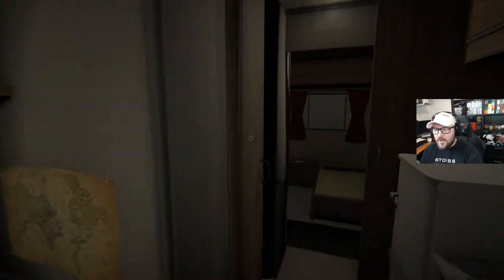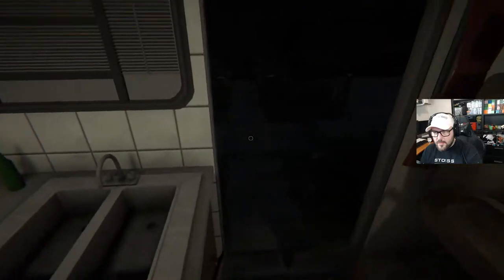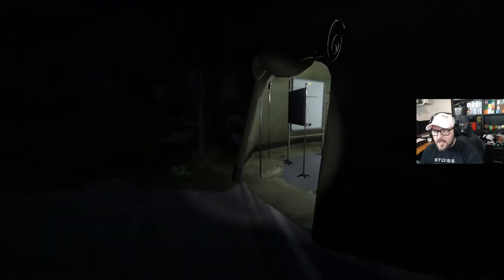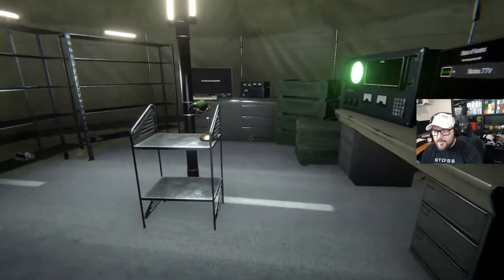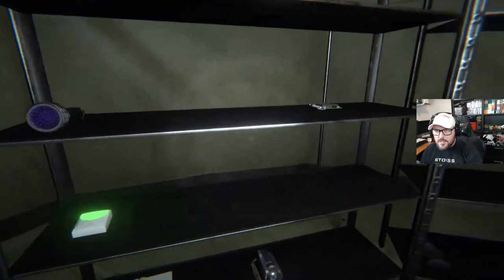Welcome in, people! Okay, so this is the camper. Does absolutely nothing, but is there. You can sprint forward, but if you sort of try to go and strafe, you can't sprint and strafe.